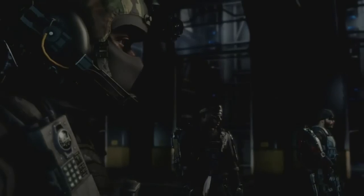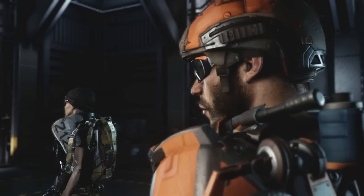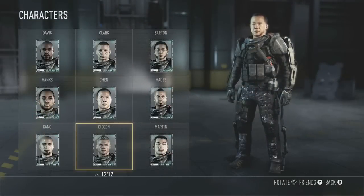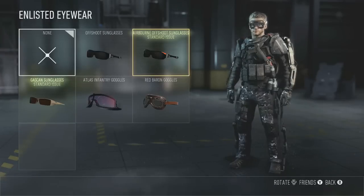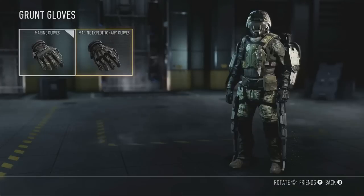Moving on to character gear - this is where you'll be able to unlock everything from helmets to boots, to knee pads, to exosuits, which is really cool. It's definitely going to be interesting to see what kind of camos and stuff like that you can unlock.